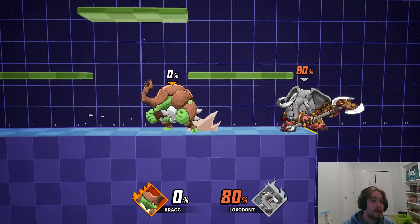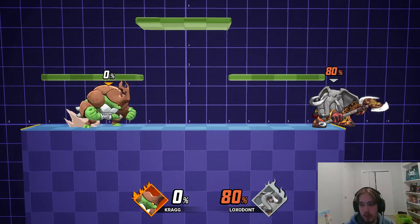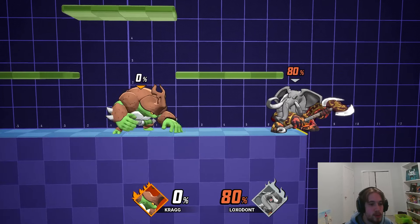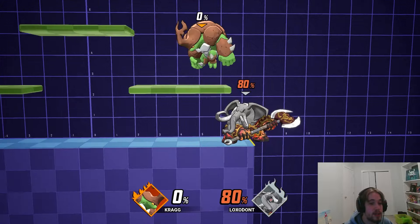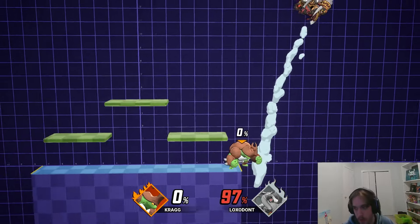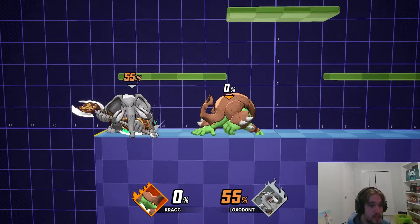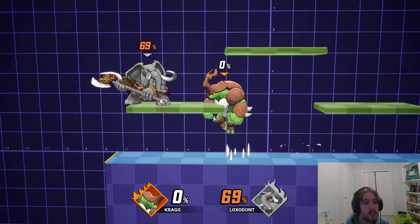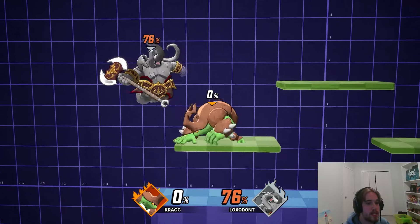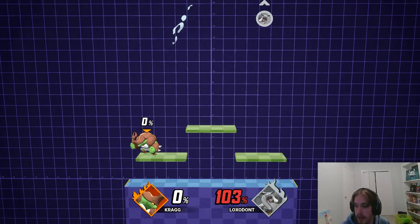Down tilt is a really strong poking tilt, and it's my favorite thing to do whenever I'm in a close quarter combat situation and I just want my opponent to get away from me. It can also be used as a combo tool if your opponent doesn't DI it very well. So remember, if you're playing against Kragg, hold out against this down tilt, because if you don't, he is going to be able to combo you off of it. If they do DI it, it's mainly just a poking tool that sets up into a tech chase. But aside from that, it's not the most useful move — it's just a quick get-away-from-me tool.